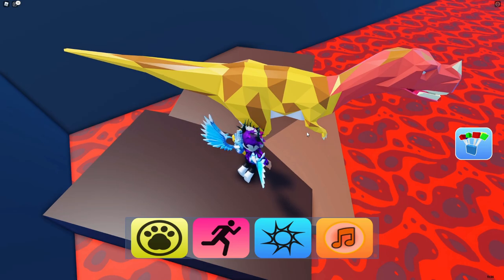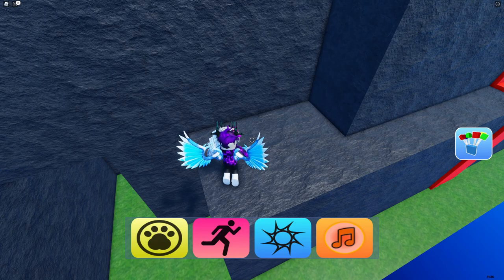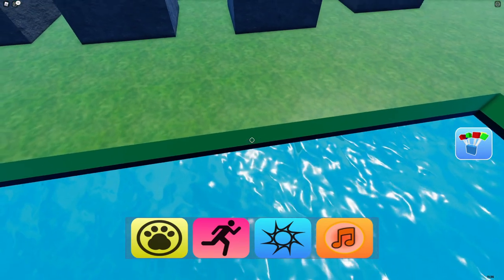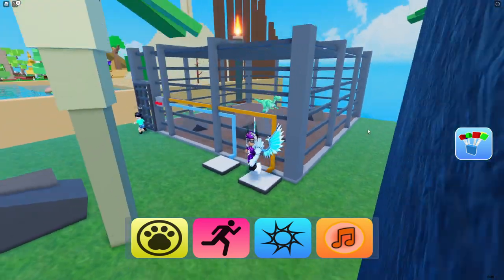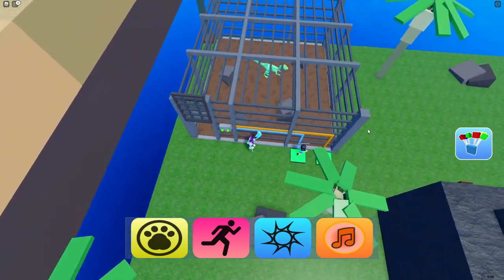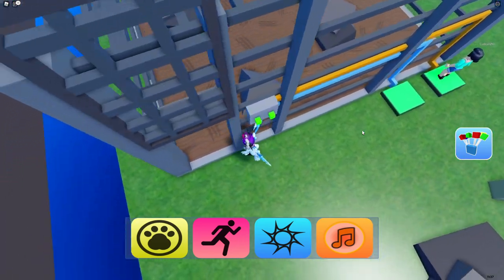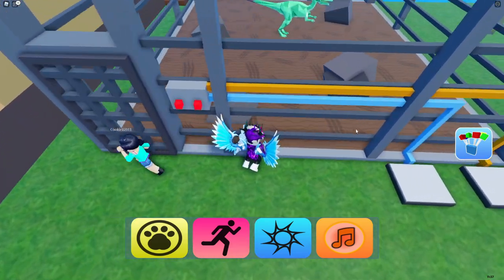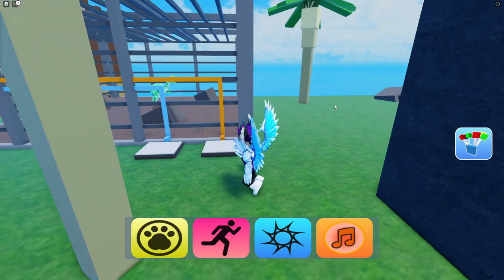For the next dinosaur, you need three people — two people standing on the pads at the same time, then one person to open the gate. If you have three players it should work — you'll need to run really fast for that one. You'll be able to go ahead and do it with three players.